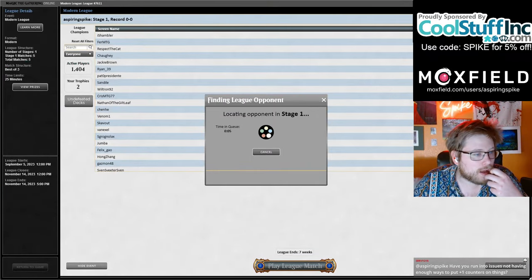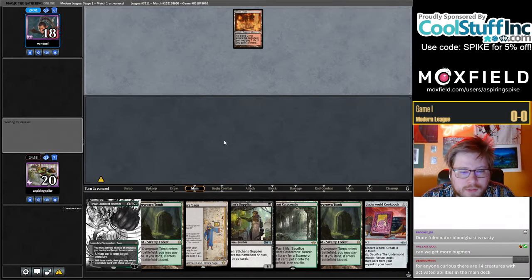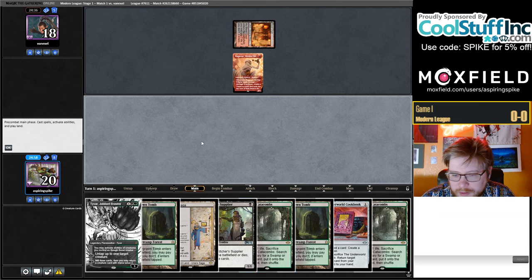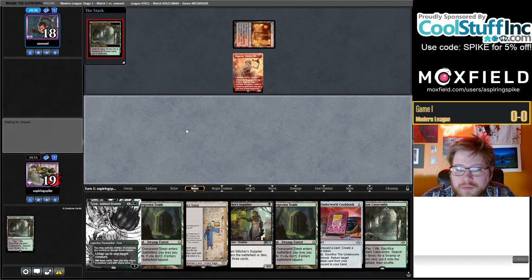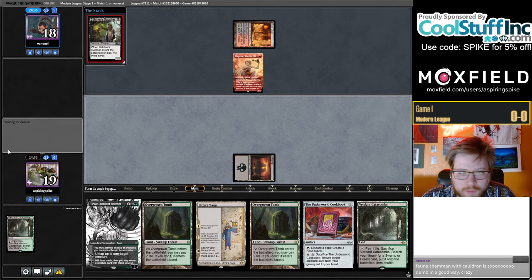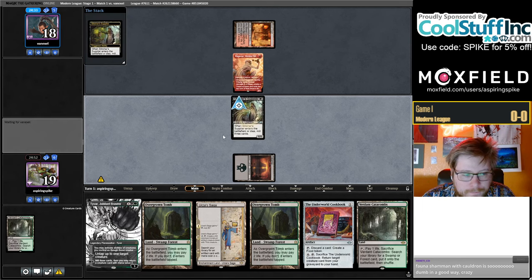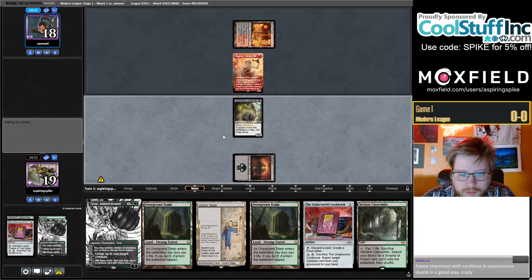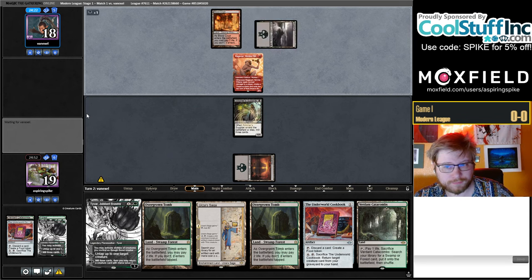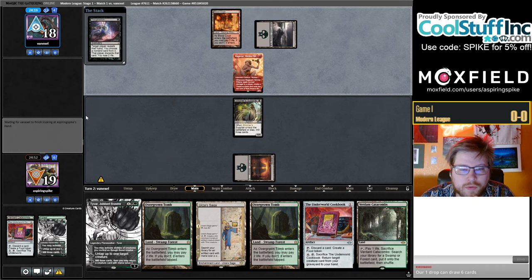We get some Blood Crypts. The Ragavan — while the Supplier can hopefully block it here — maybe I'll get a basic Swamp, maybe we'll mill over a Bloodghast or a Daredevil. Nothing really relevant unfortunately.